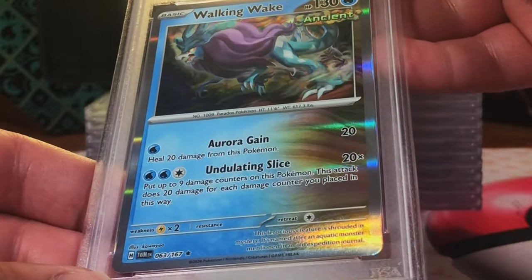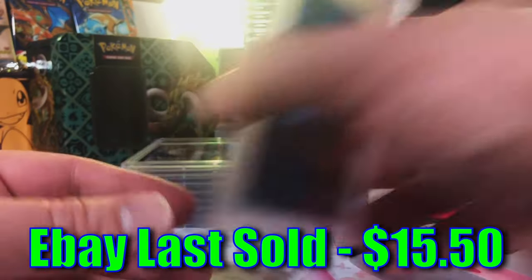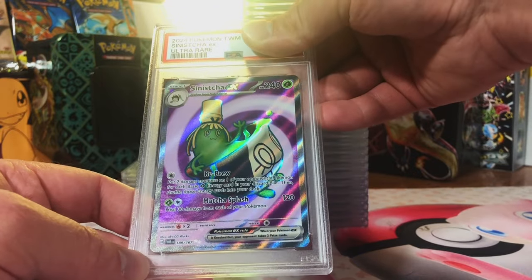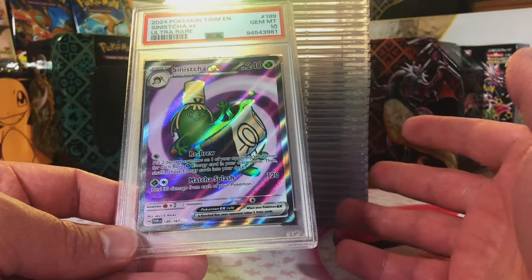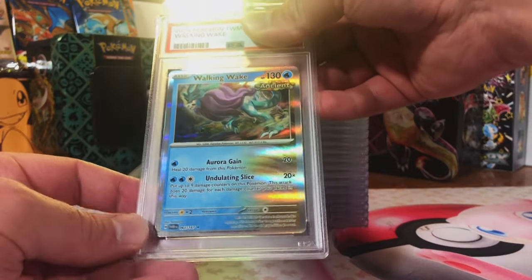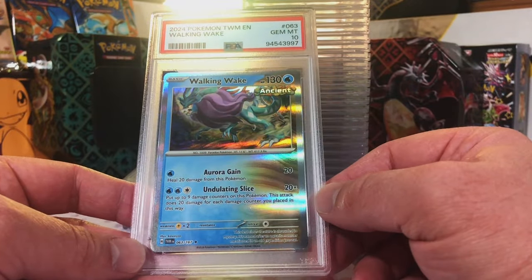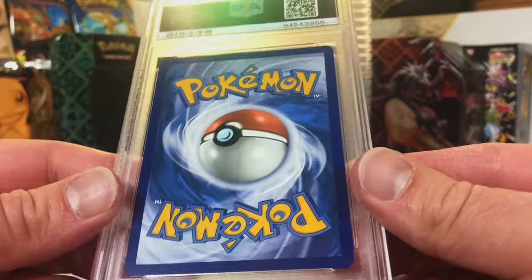Walking Wake Holo - another one. Gem Mint 10 again! Sinistea EX Full Art - I think it's a 9, but it's probably a 10. What can I say anymore? I'm stunned. Another Walking Wake Holo - this one's a 9. Gem Mint 10! All our Walking Wakes were 10s. I love the holos in the new Twilight Masquerade set.